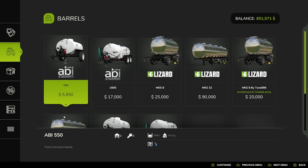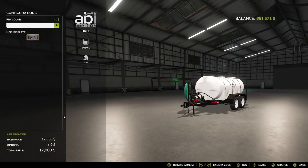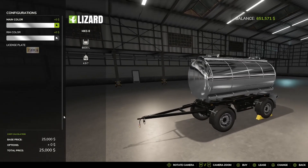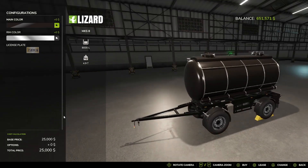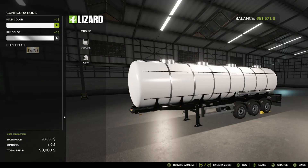The Abbey 550 Rim Colors. The Abbey 1600 Rim Colors. The Lizard MKS-8, main color and rim colors — oh, that's sick, I like that. And then the MKS-32, main color and rim color.